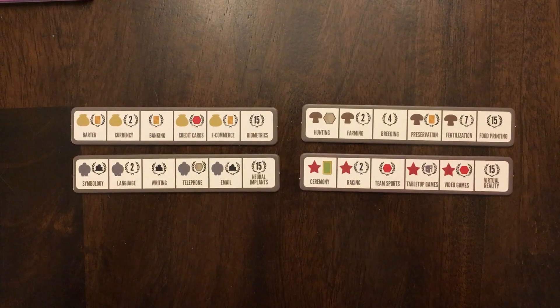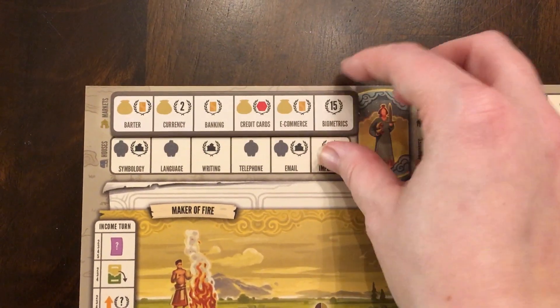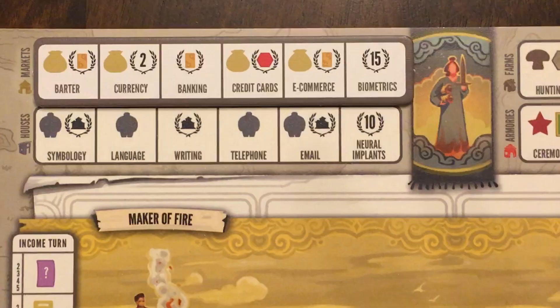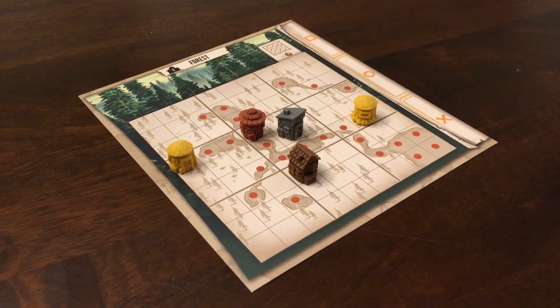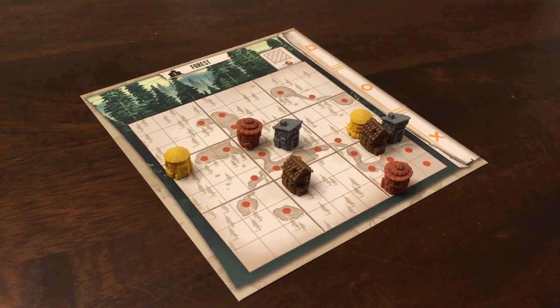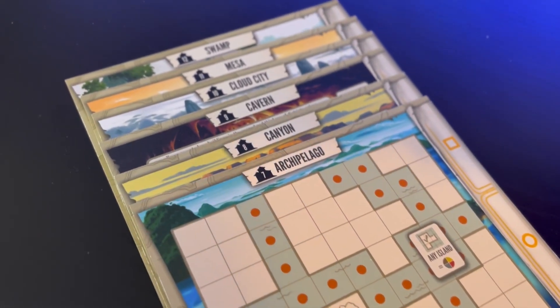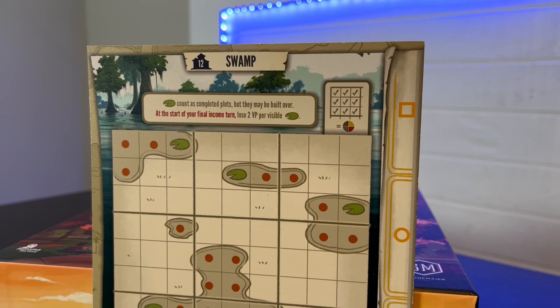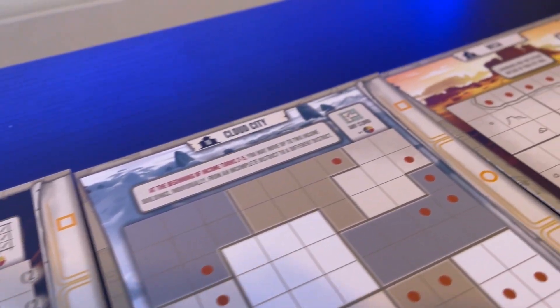The inspiration tiles cover your original income tracks on your mat and add new bonuses and victory points based on the income buildings you place on your civilization mat. Speaking of your civilization mat, the arts expansion brings six new advanced civilization mats, each with their own rules and restrictions that you must follow in order to place your income buildings.